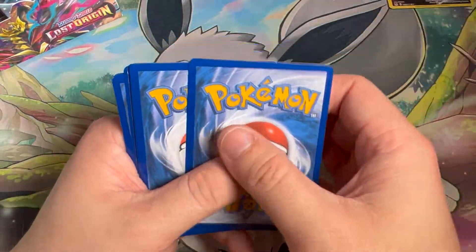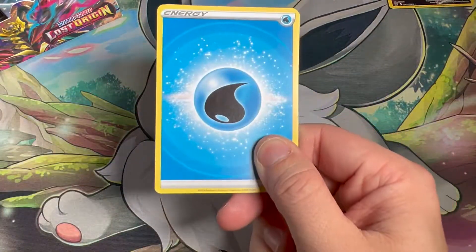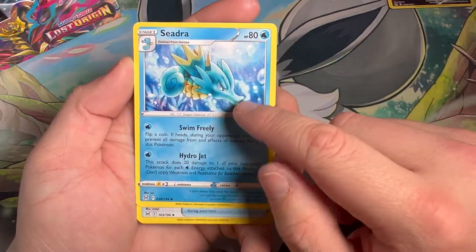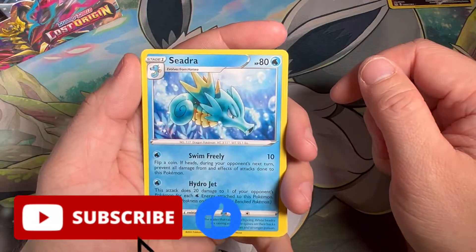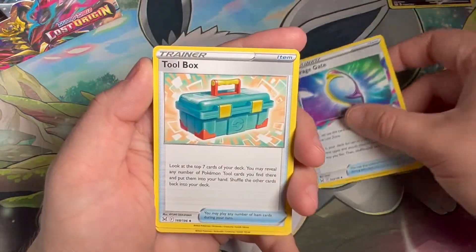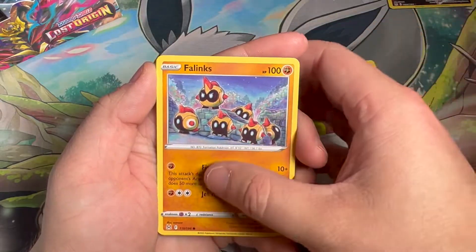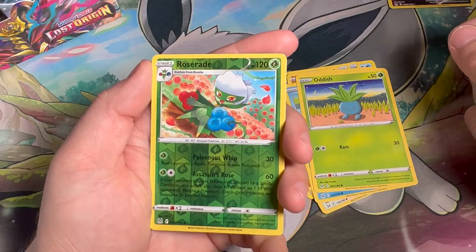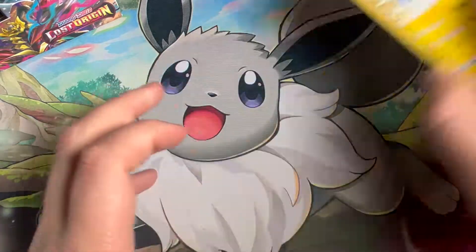I did get a couple of booster boxes so I'll be opening a couple of them with the wife. I'm sure she'll want to see it, being the new one. I really like that CJ art — it looks like the Watanabe-style art, I really like that, that's really nice.